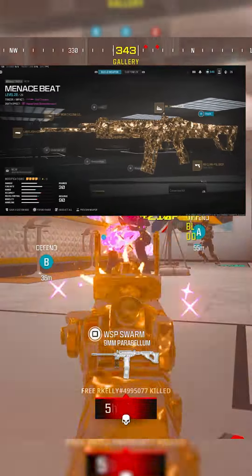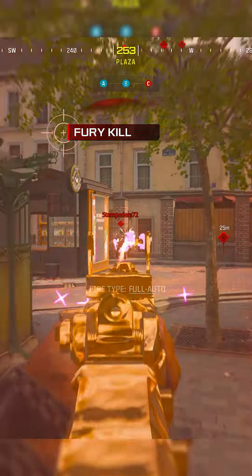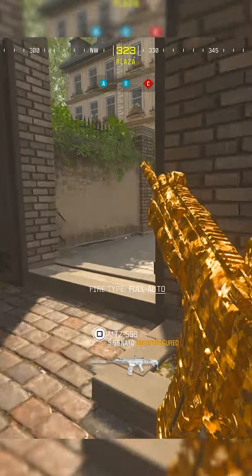Number 2, we have the MCW. I wanted to get the buffed weapons out of the way first. Now this of course is an AR. The MCW, like the Rival 9, has pretty much been dominant since day 1, but it recently got buffed to a 4 bullet kill if you just hit 1 headshot.